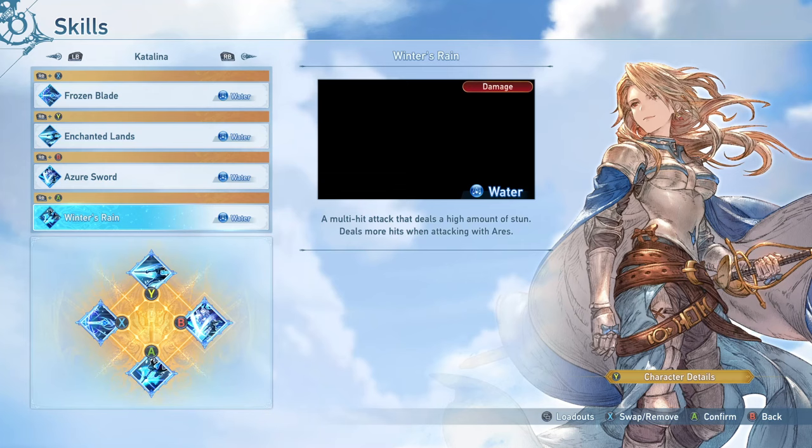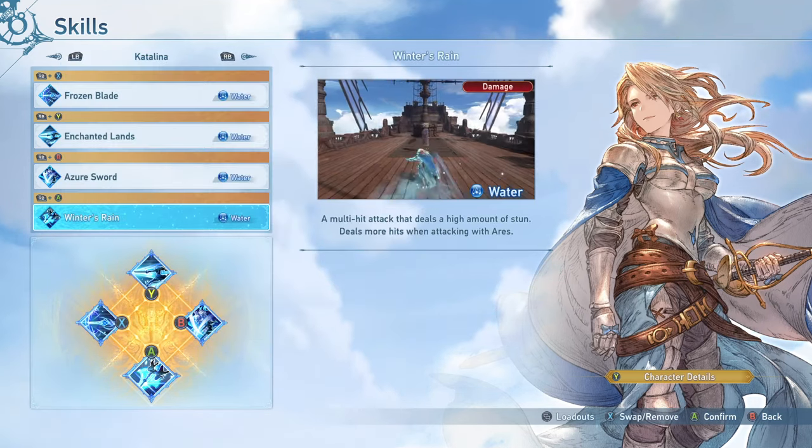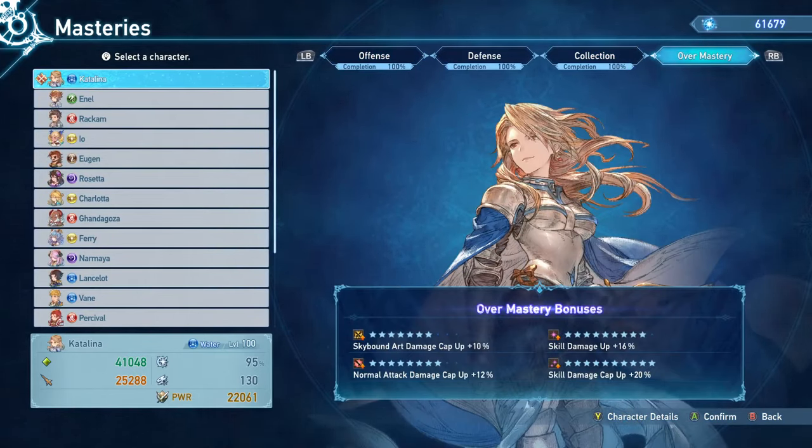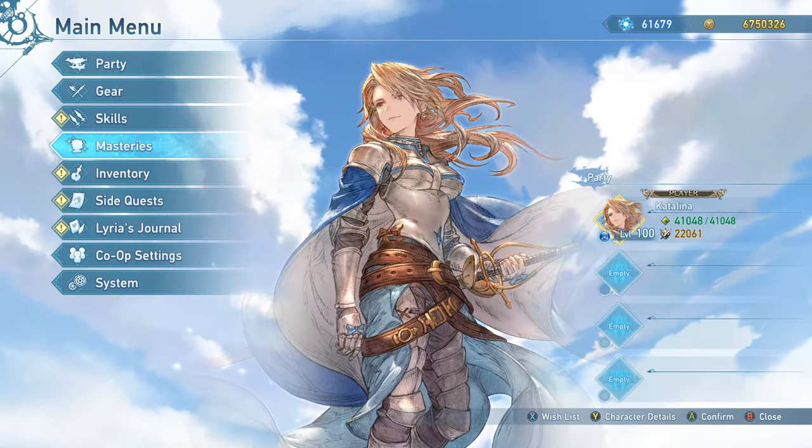Looking at Overmastery: the current rolls include Skill Damage Up, which is great for capping Enchanted Lands due to its high cap, Skill Damage Cap Up 20%, Normal Cap Up 12%, and a Skybound Art Damage Cap Up roll. These aren't bad, but they lack Critical Hit Rate, which is why the build sits at 95% crit rate rather than 100%. Critical Hit Rate remains one of the best Overmastery rolls. The main six things to look for are: Normal Cap Up, Skill Damage Cap Up, Skill Damage Up for Enchanted Lands, Critical Hit Rate, Skybound Art Damage Cap Up, and Stun Power. Note: there is a spoiler warning here for post-game raid content.